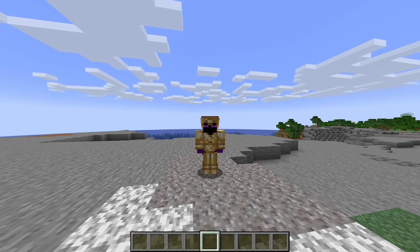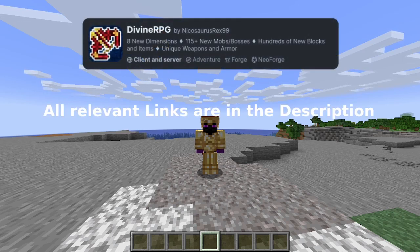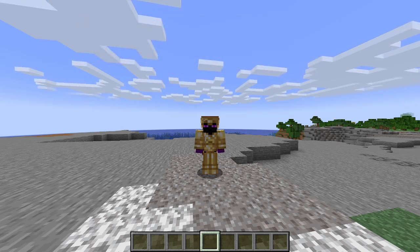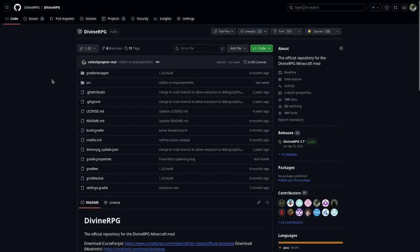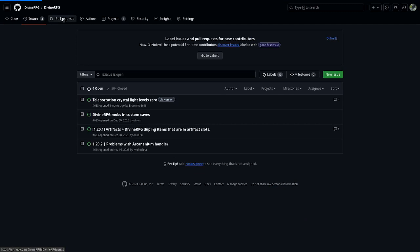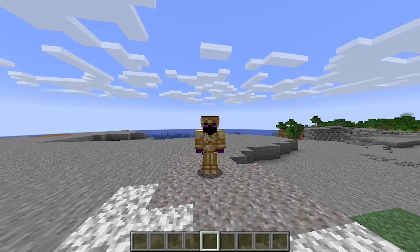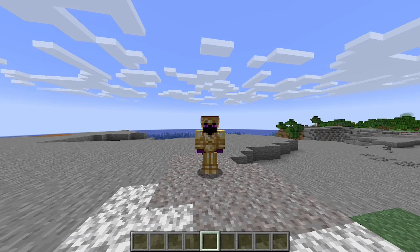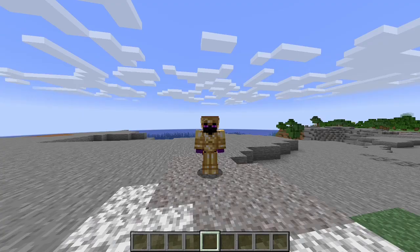First, I'm going to cover things that probably everyone knows, but I still feel obliged to do so. What is Divine RPG? Divine RPG is a mod that runs on Forge, and newer versions run also on NeoForge. You can download the mod on CurseForge or Modrinth. We also have a GitHub page where you can look at the code, maybe contribute to the project, or report issues if you've found any. For installation, just look up a Minecraft mod installation guide — there are way too many already.